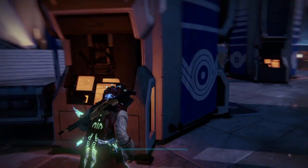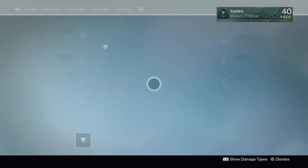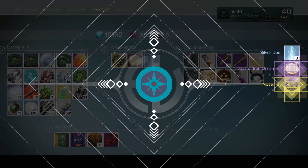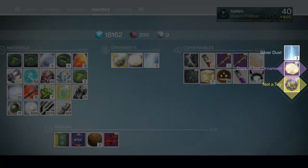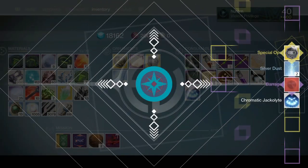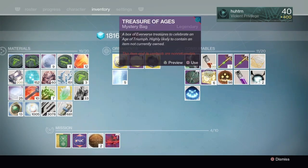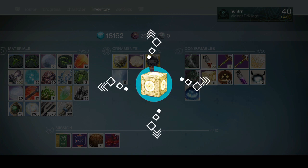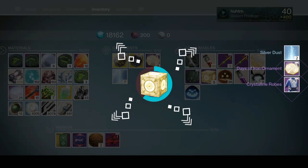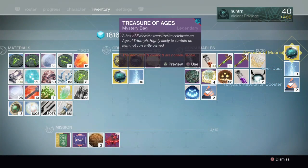We'll clear out that space as well. Okay, back to work — nothing in the postmaster, that's good. I already have that — I need Shock Hazard, thank you. I already have that. Come on, really? Dawning armor — it's like the first piece, but it's crap, I already have full sets. Okay, that's Necrochasm.